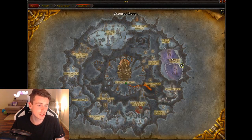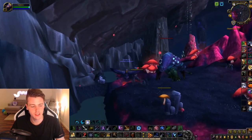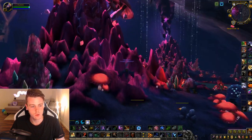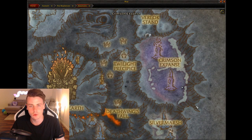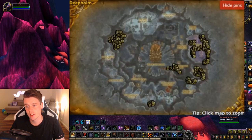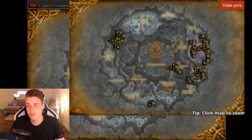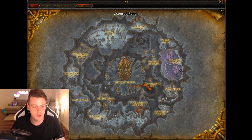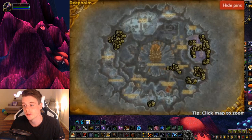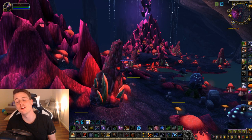I just finished fishing this pool before I started recording, so there won't be many schools up right now, but the entire water area here is normally just filled with schools — it's an extremely good farm. As you can see on the map, fly to the Crimson Expanse, go into the cave, and depending on how fast you are, you can also check out the other waters on the map. I'm slow, so sometimes I do it, sometimes I don't.